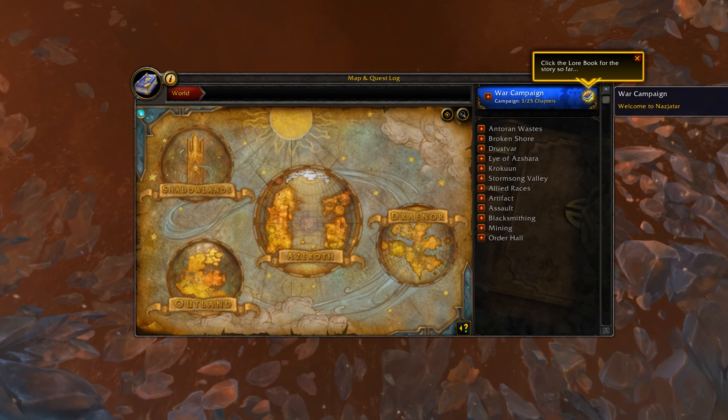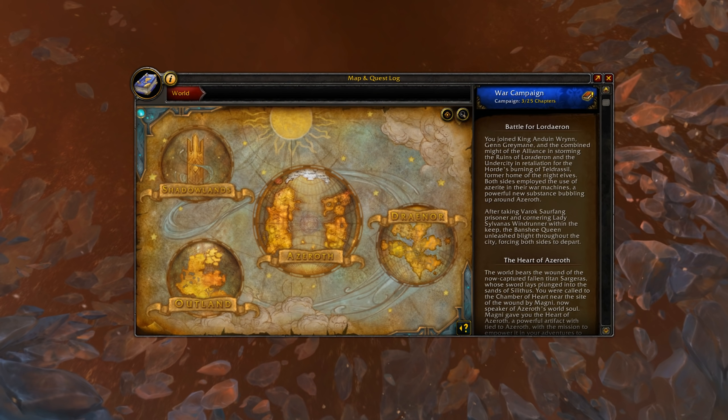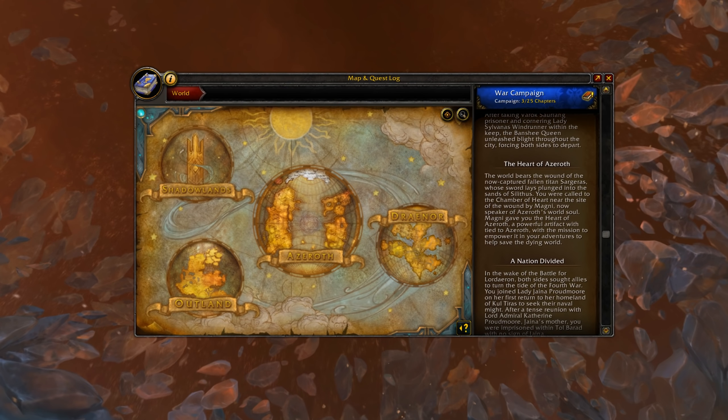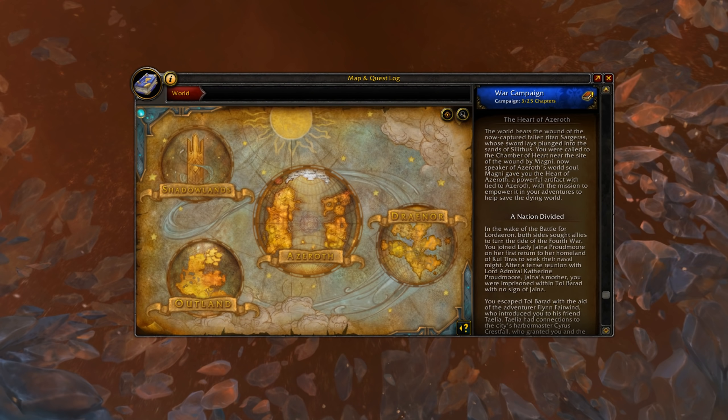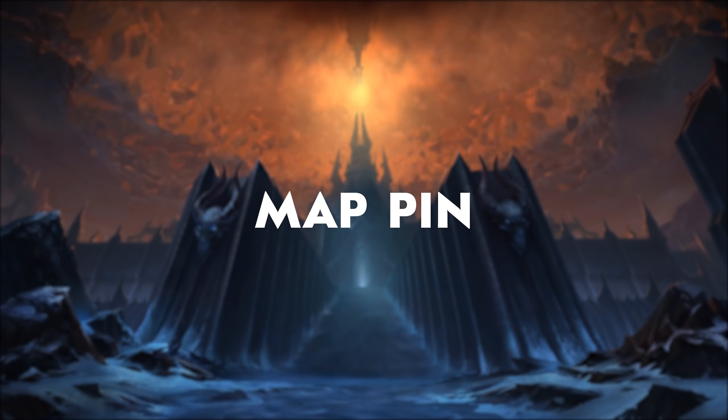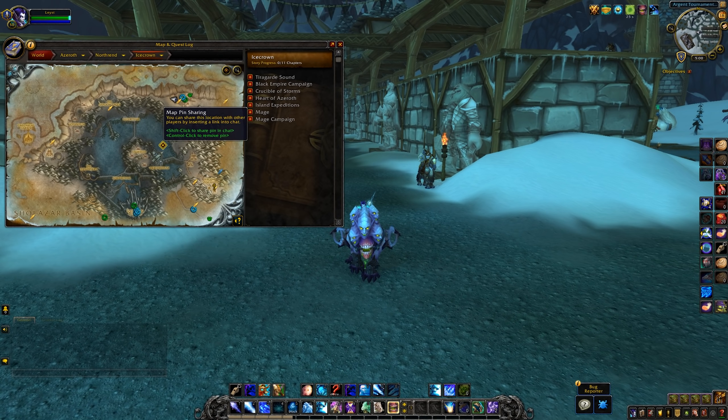Now talking about quests, something really cool they are adding is the new quest log summary — when you complete a chapter within a zone you can read a small summary to catch up with the story before you continue, so if you have a boomer brain like I do it's definitely a welcome feature. The map pin is also a brand new thing. You know how frustrating it can be when someone tells you some coordinates but you don't have the add-on installed? Well this is going to fix it — you can now pin the location and send it to anyone without an external add-on.